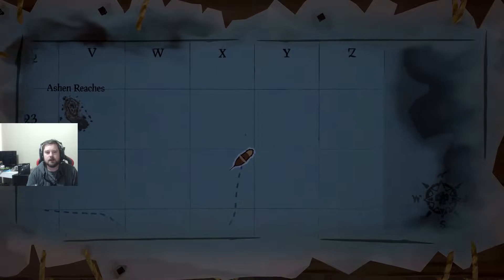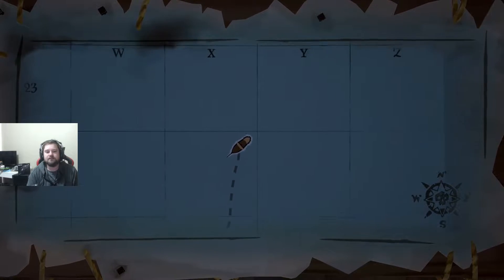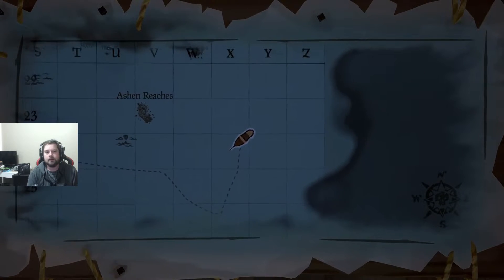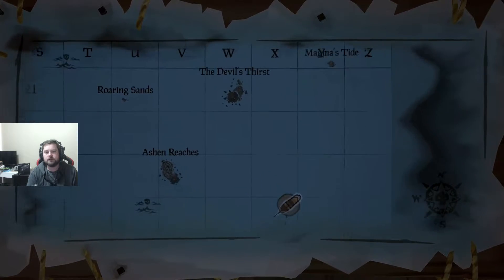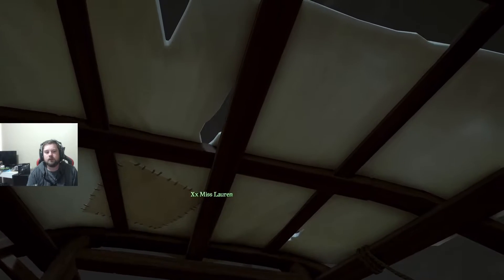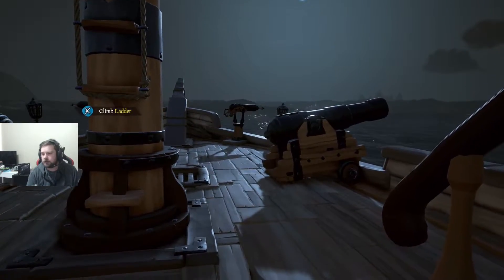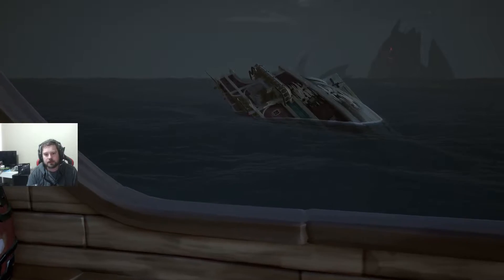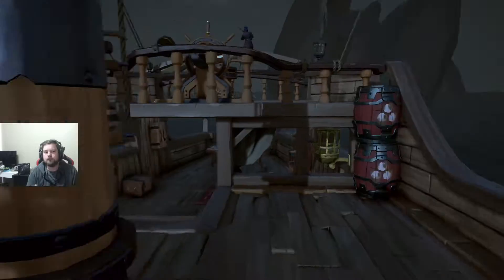We are right here in the Ashen areas under the X and Y 24, right in the corner. Ashen Reaches is over here, Devil's Thirst is over here. Got my Fisher above me. We happened to get a little bit lucky here — we had a shipwreck right next to us so we were able to get some wreckers as well.